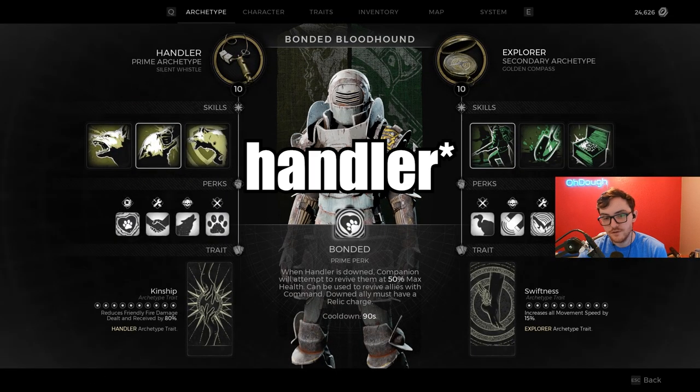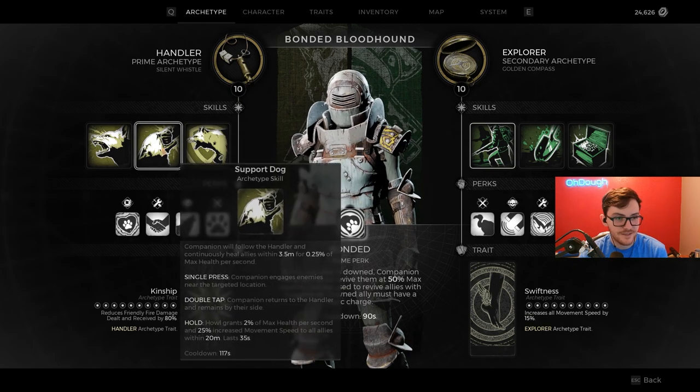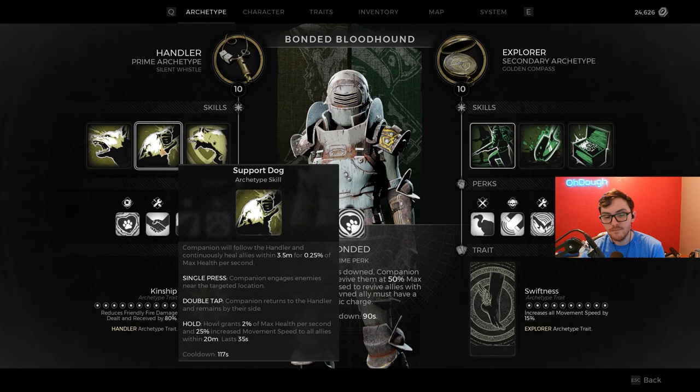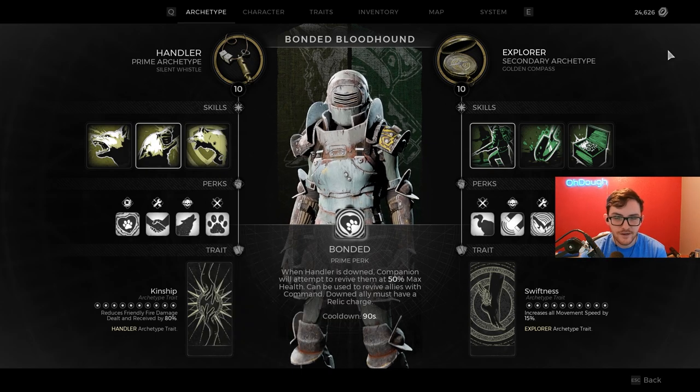Archetype prime one should probably be the Hunter if you have it. The prime perk gets you revived by the dog, which comes in clutch many times. The second skill, when held down, gives you movement speed and some health regen — but mostly movement speed for 35 seconds. Your secondary perk is a flat 10% move speed regardless of the dog being alive or not. Hopefully Fido stays alive — rooting for you.